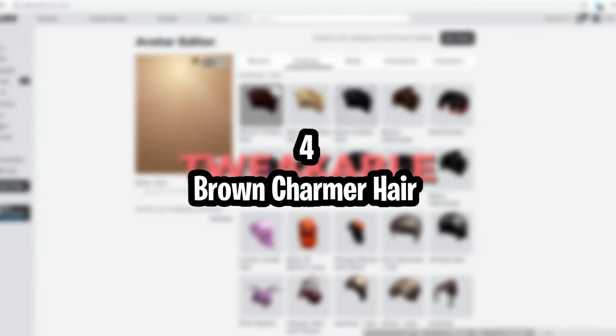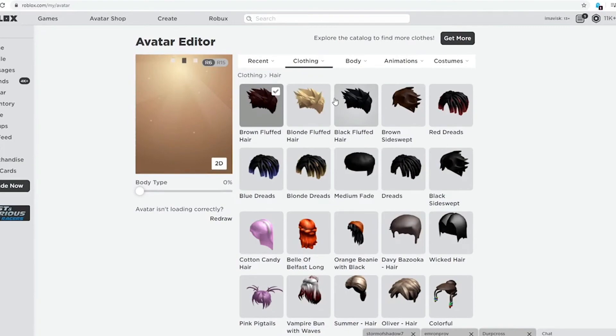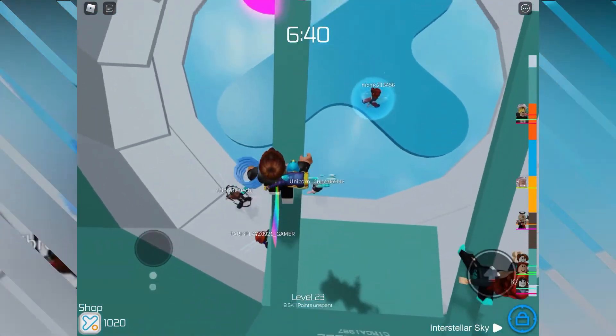Number 4: Brown Charmer Hair. Players who like to consider themselves charmers love to use the brown charmer hair. The spike in the front is vaguely recognizable as it's reminiscent of a hairstyle worn by Nick Carter from the Backstreet Boys.